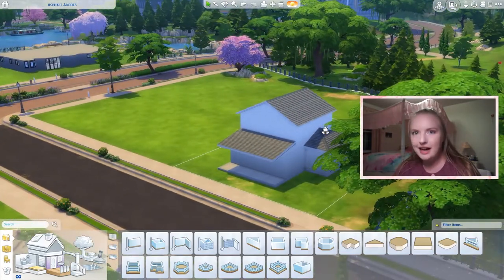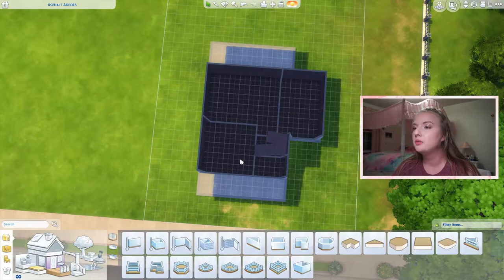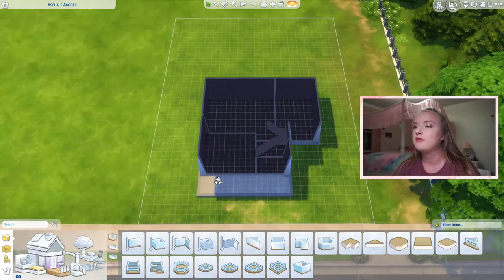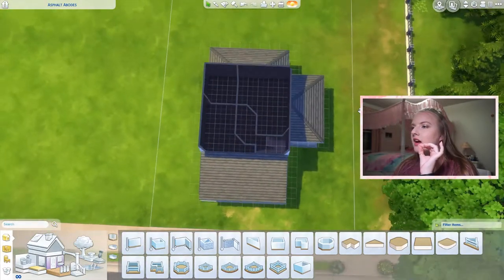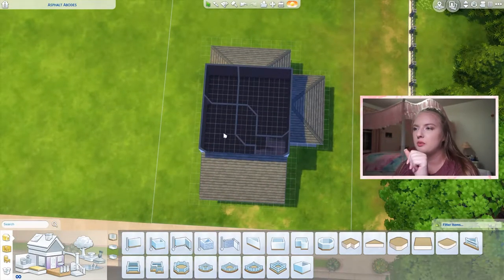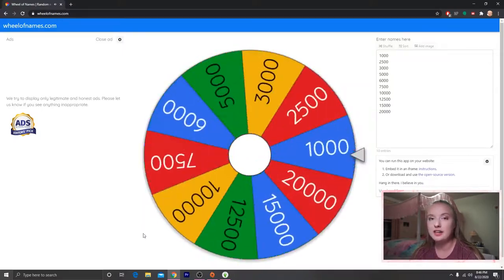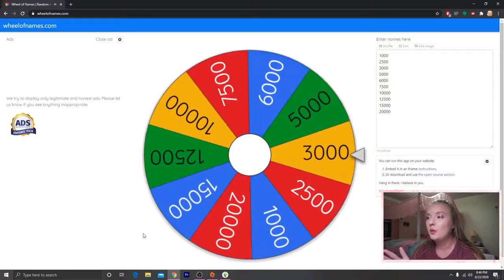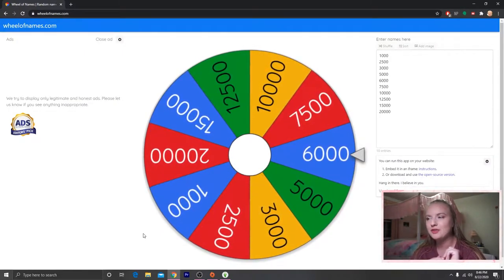So we are on a lot in Newcrest Classic. I made this shell — it's a little bit ugly, but basically we have a bathroom, living room, dining room — it's a really big dining area — kitchen, a back patio and backyard area, and a front patio which I'm going to lump into the backyard budget. Upstairs we have a kids room, a smaller bedroom, a master bedroom, and a master bath. The first thing we need a budget for is the outside — we spun the wheel and got 6,000 simoleons!